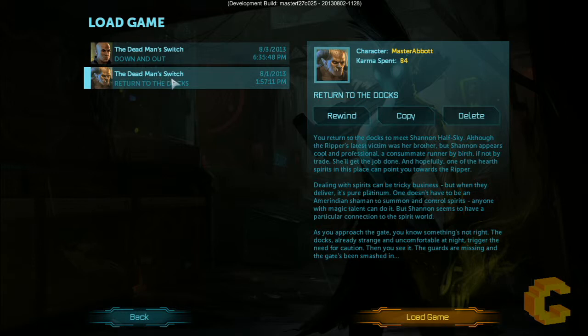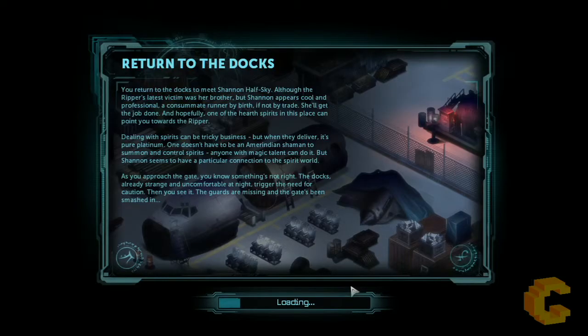The good thing about this is that Harebrained Schemes have developed a level editor — you can actually create an entire game story from the level editing tools with very fine detail. A lot of people are even trying to recreate the Super Nintendo version of Shadowrun using it, which is fantastic. I personally hope to see that up and running in the near future.